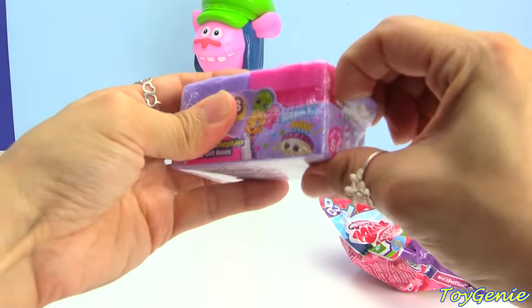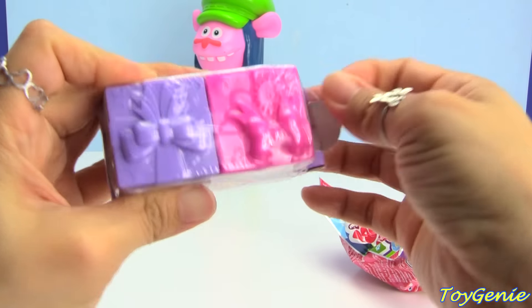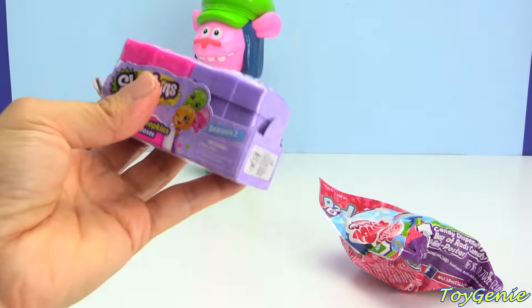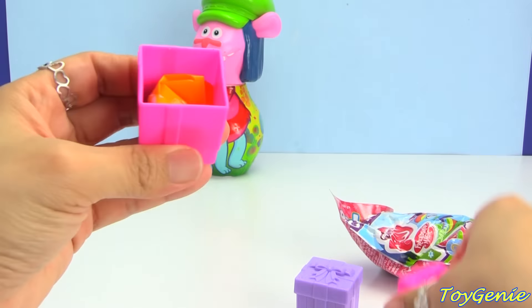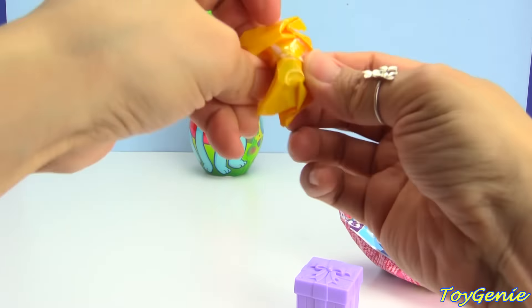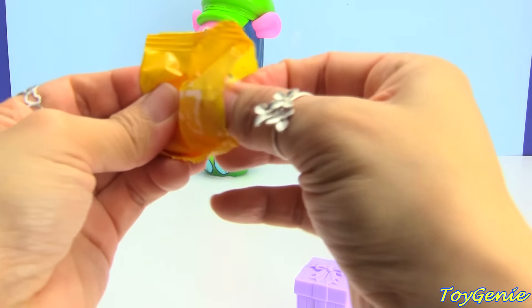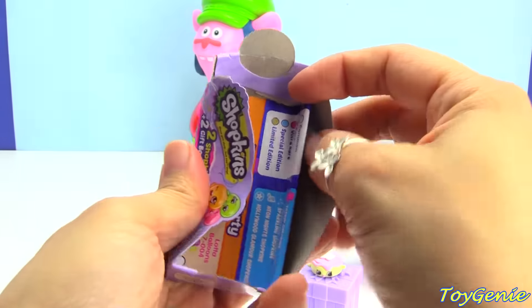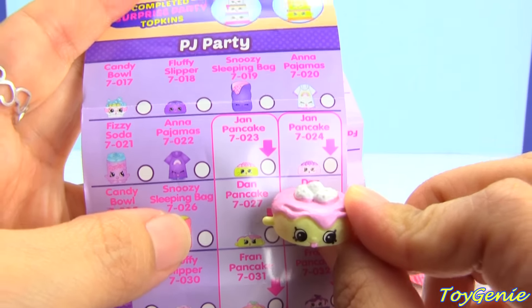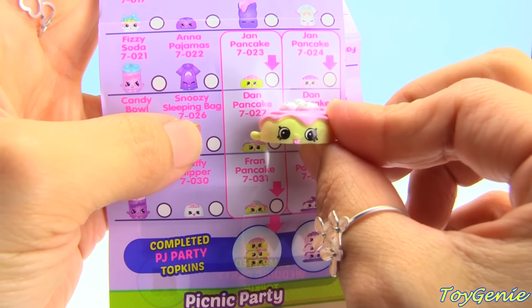Let's grab this Shopkins Season 7 Two Surprise Gift Boxes - one in pink and one in purple. Let's get this pink one. We got a Topkin Shopkin. Let's get the collector's guide out to figure out the name. This one is Dan Pancake from the PJ Party.